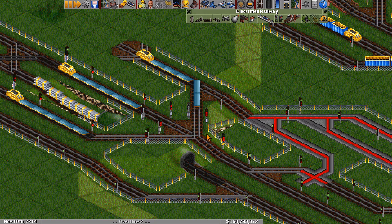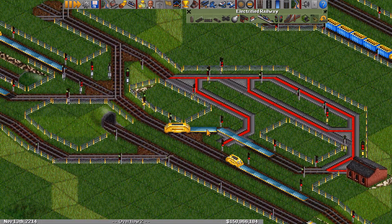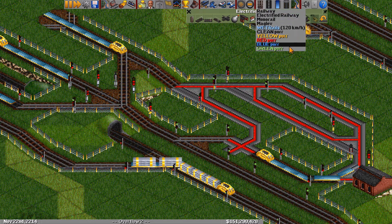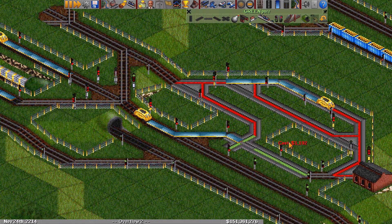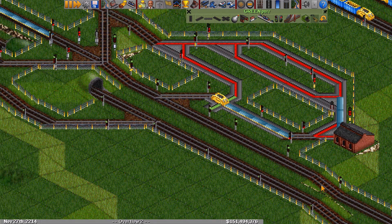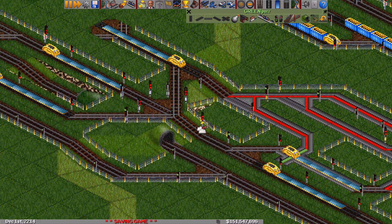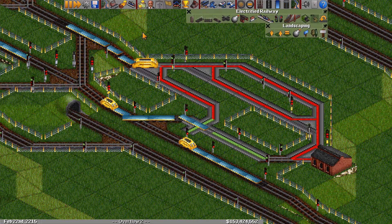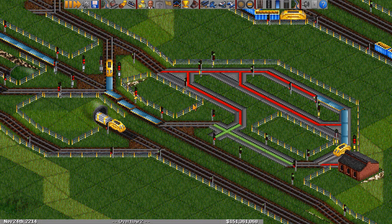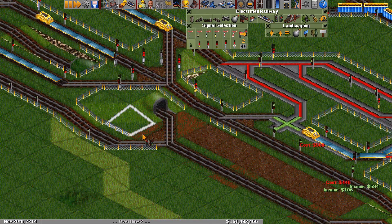We can see trains will start to enter the overflow. However, once we have trains entering the overflow, they'll also be exiting the overflow, and we can see that they just end up looping. So next we need to signal the waiting bay. For this waiting bay — let me mark it in green — we want it to do a couple of things. Trains here should both wait for trains that are coming along the main line, and they should also wait for a space to open up in either of these entrances to the station.